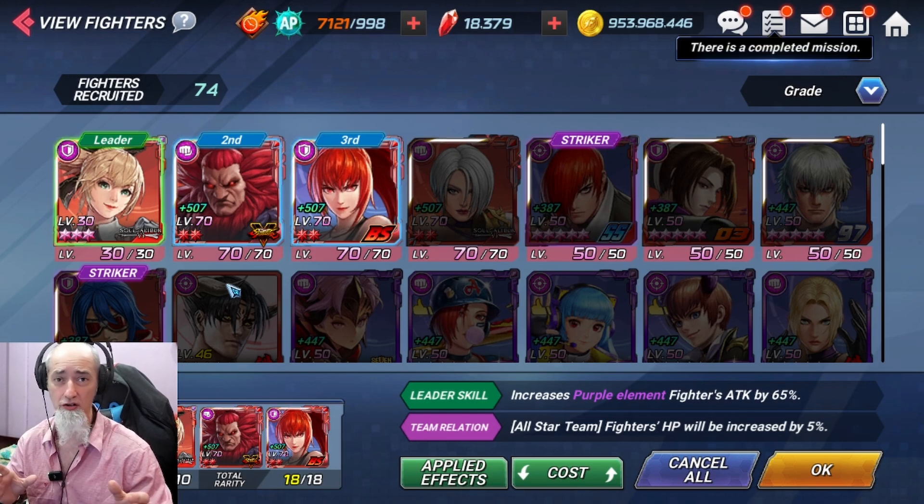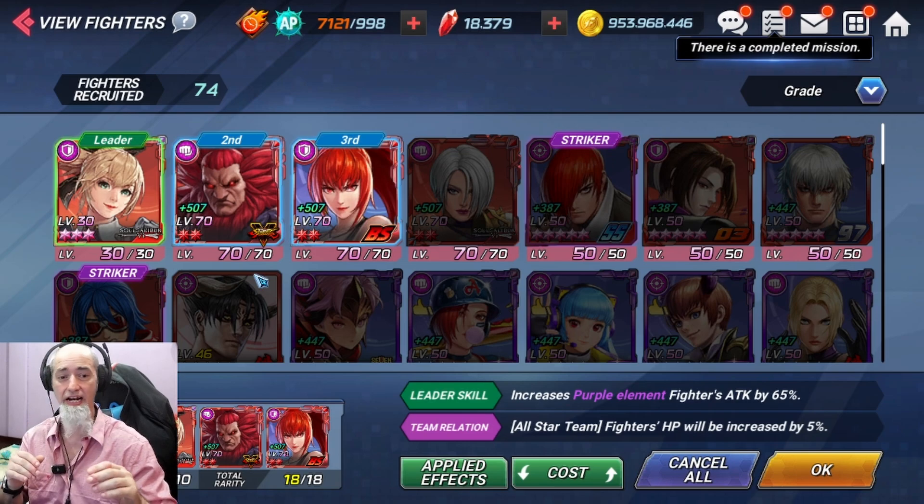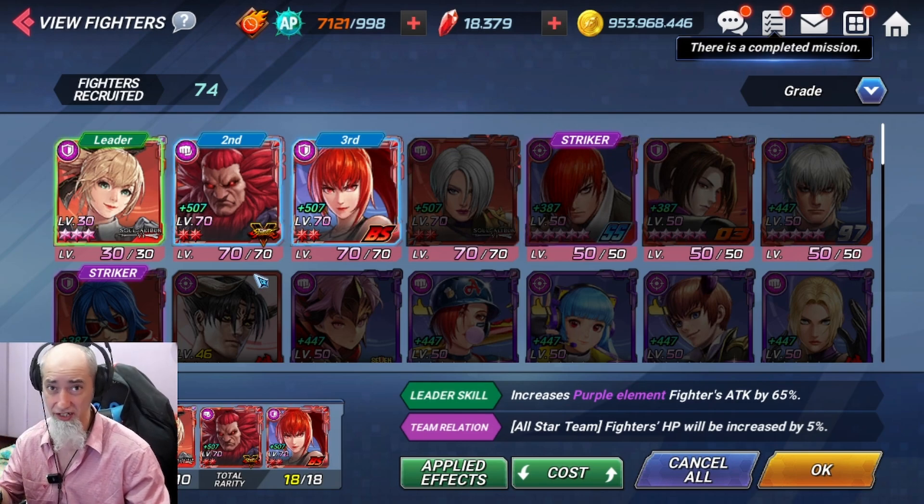You'll see players in the leaderboard using characters that aren't even close to my level and they're still able to get those times. This wasn't that difficult at all for my account — granted I have an A7 Akuma and an A3 Cassandra, but again with no imprint stones and no capsules on her, you'll see the damage she does — it's really nutty.